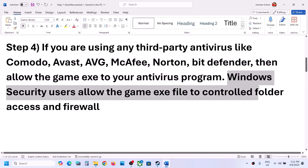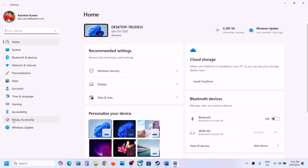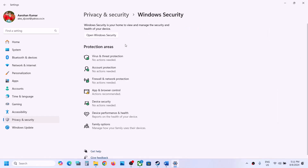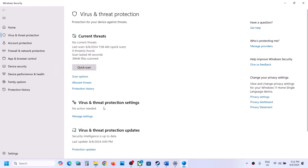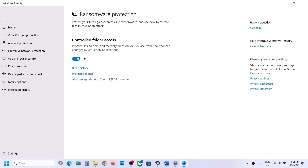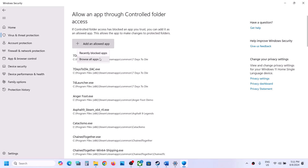If you're using Windows Security, open Windows Settings and go to Privacy and Security. If you have Windows 10, click on Update and Security, then click on Windows Security. Click on Virus and Threat Protection, scroll down, and click on Manage Ransomware Protection. Click on 'Allow an app through Controlled Folder Access' and click Yes to allow.